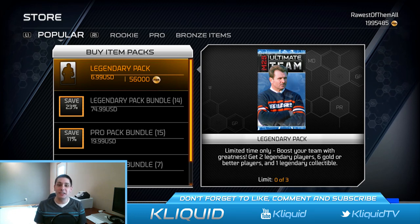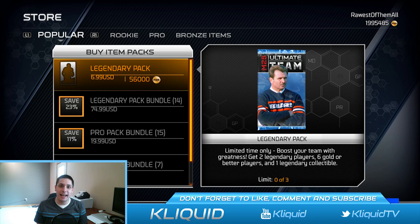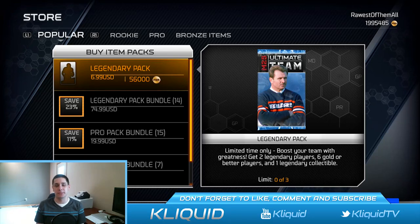EA actually reintroduced the Legend Packs into the game, so you can actually buy three of them this weekend. They kind of limited it, as far as coins go at least, to just three. So it kind of sucks, but at the same time I'm excited to open up some packs. As you guys can see in the top right corner of the screen, I'm almost at two million coins. I could do a solo challenge basically and get to two million coins at this point, so for all intents and purposes I'm at two million coins.